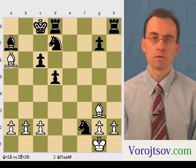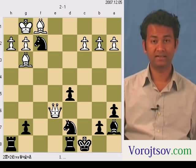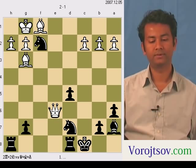My name is Anand and I'm here to present the other side of the story. In game 7 we saw that white delivered checkmate in two moves. But if you turn the table and play with black, black can also deliver checkmate in three moves. You can pause the video here and find the solution for yourself.